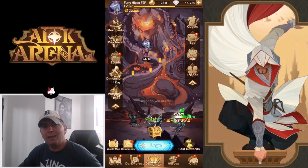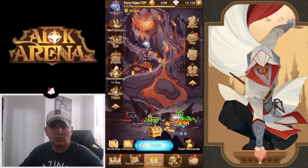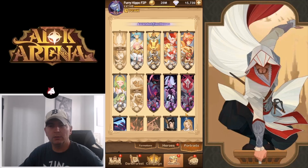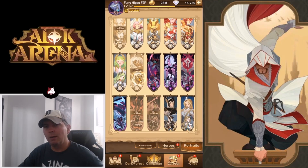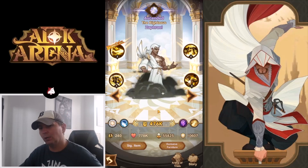Hey guys, Insomni here with some more AFK Arena. Today we are back on the test server and the two brand new heroes, the Celestial and the HypoGen heroes, are up. So let's go ahead and look at them. We have run through their skills before but we'll review them really quick.